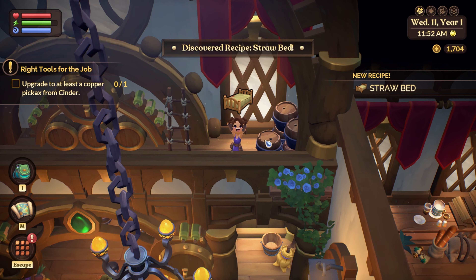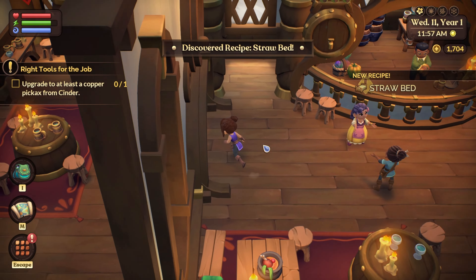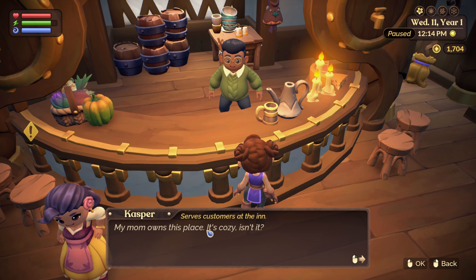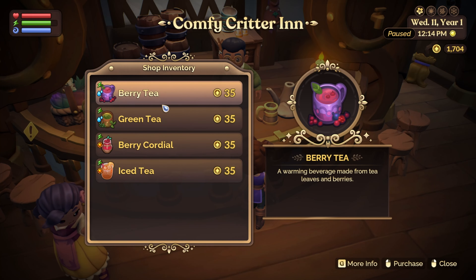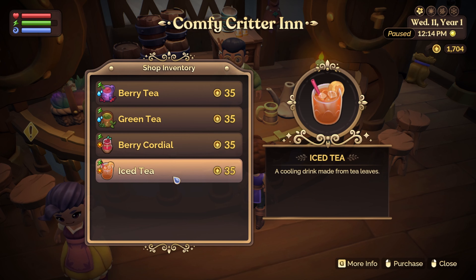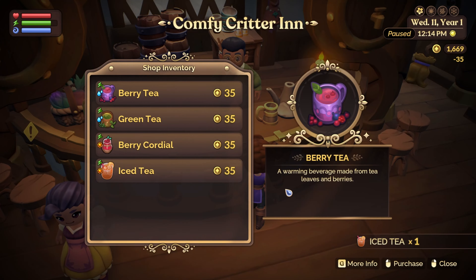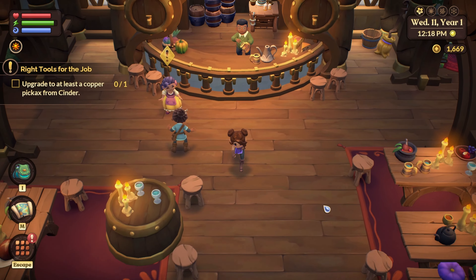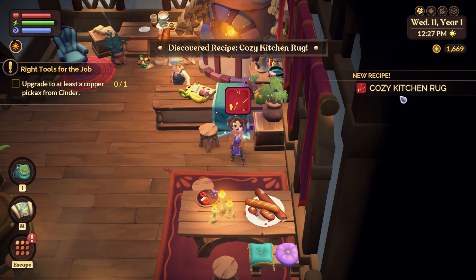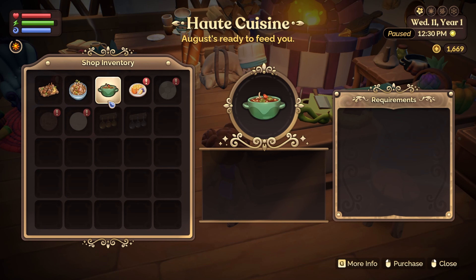What is this place - like a little bar? Wait - investigate a straw bed. That's exactly what I'm gonna do when I get home. My mom owned this place - it's an inn, like a hotel! Berry tea, green tea, berry cordial, and iced tea. I'm gonna go with iced tea - let's buy some. I don't have enough room - fine, we'll try berry tea. It looks delicious! This guy makes food - I love it!